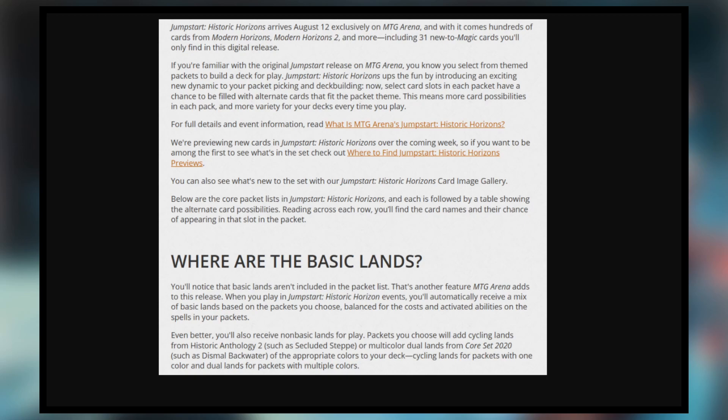It actually brings two things I said I want to happen on MTG Arena and combines them together. So I'm going to read through it, give you my thoughts, and talk about what I've said in the past. Jumpstart Historic Horizons arrives August 12th exclusively on MTG Arena, and with it comes hundreds of cards from Modern Horizons, Modern Horizons 2, and more, including 31 new-to-Magic cards you'll only find in this digital release.